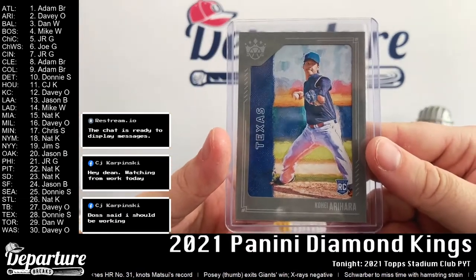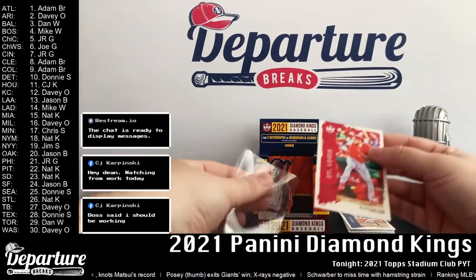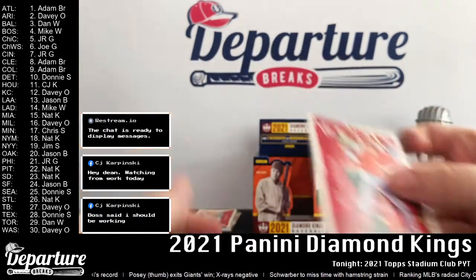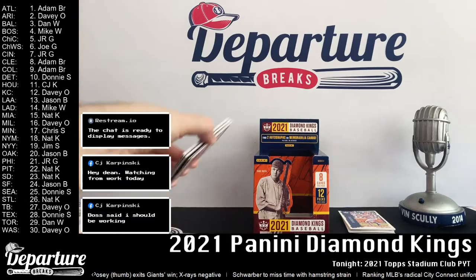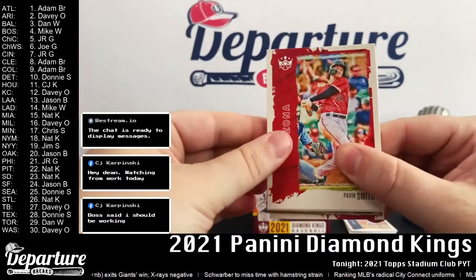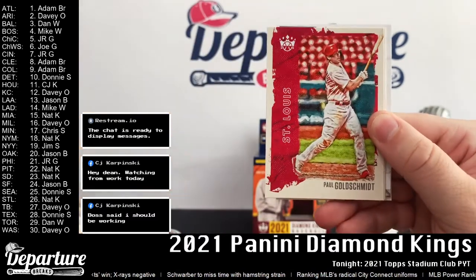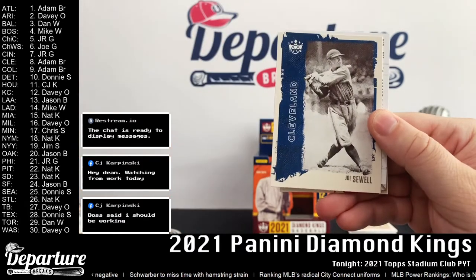And there's Arihara — gray border number two. Take care of Carlson here. Let's get to our hits. I don't know which is the mem, which is the auto, or if we got two of one and none of the other. So let's get straight to it. Bavin Smith, Paul Goldschmidt, Keibert Ruiz, and Joe Sewell — looks like we flip here.